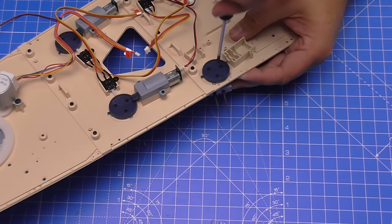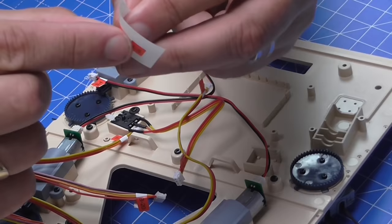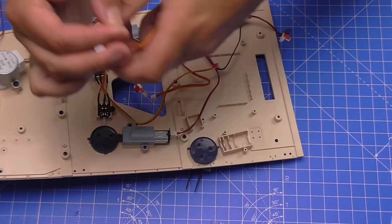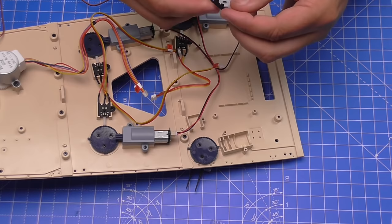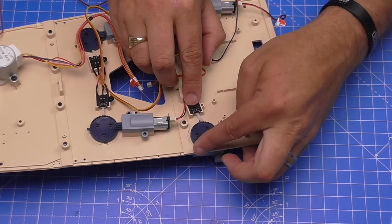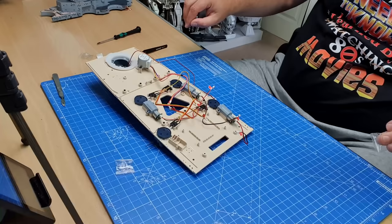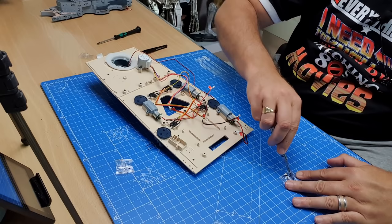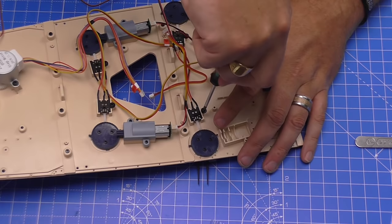The last thing we need is the switch, which we're labelling B1 — we wrap the label around the plug end so we can identify it later when it's hanging beneath the model. The switch goes in with the white side facing down, seated between these two sections so it can operate as the turret rotates. We fix it in place with a PWB screw — a flanged screw — and two were provided but we only need one. That holds it firmly, leaving just the motor slot on this side to be filled in a future episode.